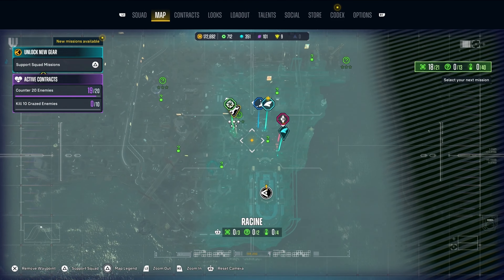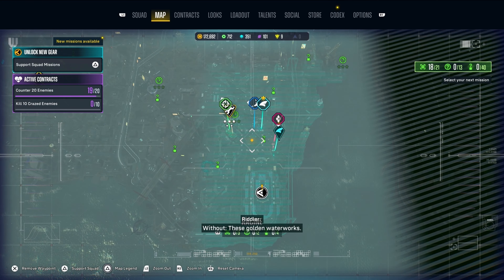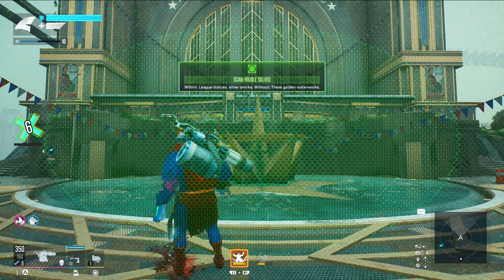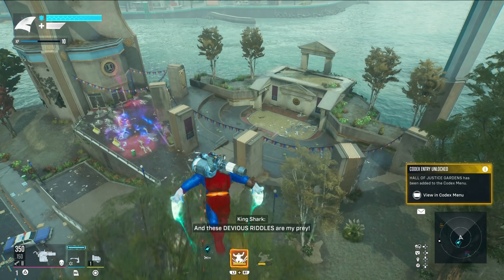It just started raining of course. 'Within league statues silver smirks, without these golden waterworks' — basically what you have to do is just scan the fountain, which isn't active sadly. There you go.